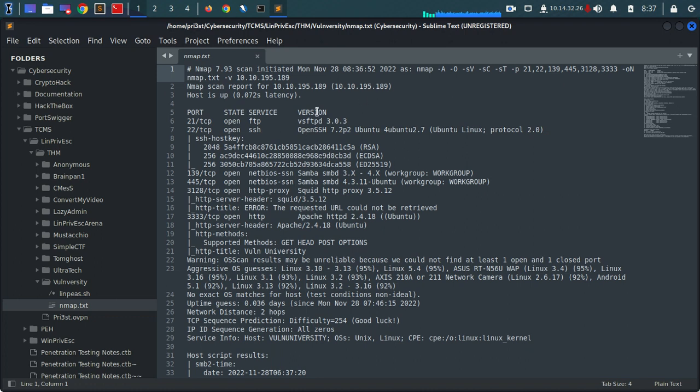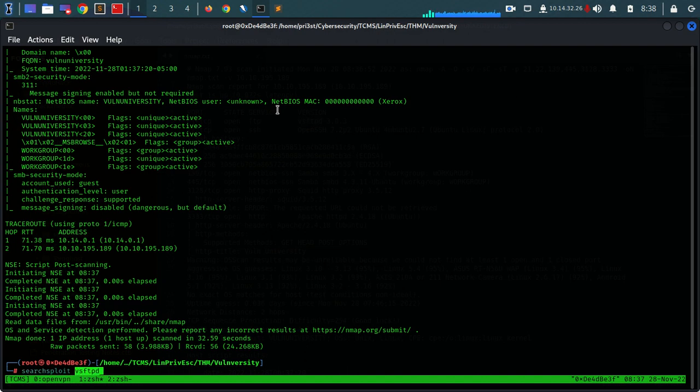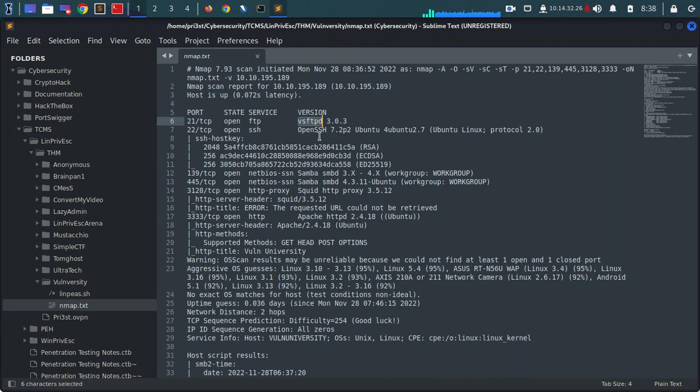We can see we have an FTP server - we can see the version of the server and we can search for vulnerabilities. For example, we can use searchsploit. As we've seen in another box, this version is vulnerable to remote denial of service - not much use to us since we want to root this box, not bring it down. We can also see we can establish an SSH connection provided we have the right credentials, but SSH exploits are not that common. The target must use a really outdated SSH service.